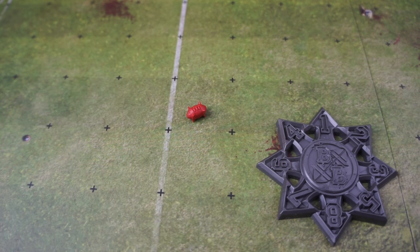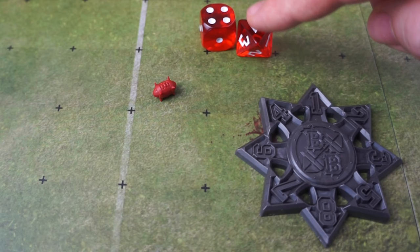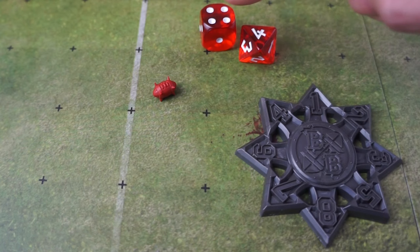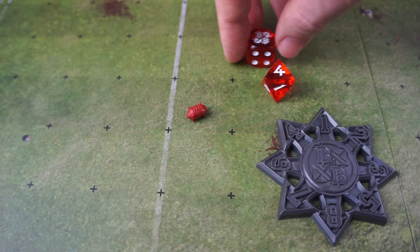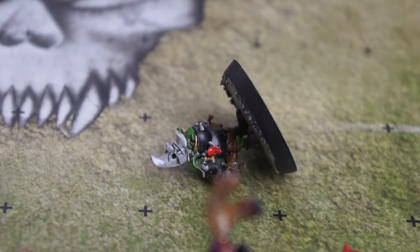The ball moves in three random ways across the pitch when it's not being carried by a player: deviate, bounce, and scatter. Deviate occurs at kickoff and if a player really fumbles their throw. To perform this, we use the random direction template with a D8 and a D6 — the D8 tells us the direction, and the D6 tells us how far the ball travels. So, for example, six squares in a diagonal left direction.